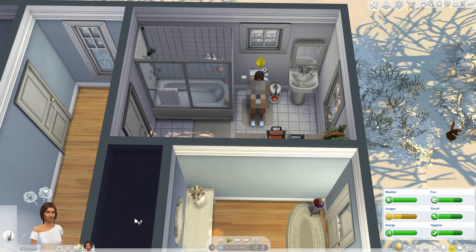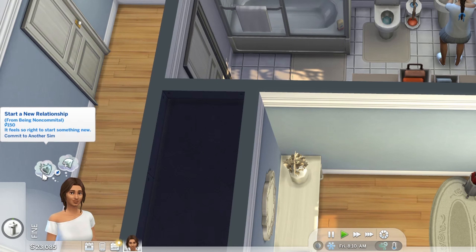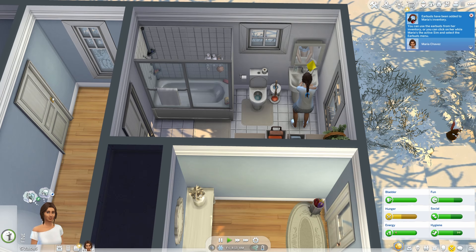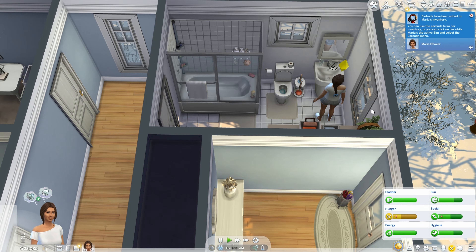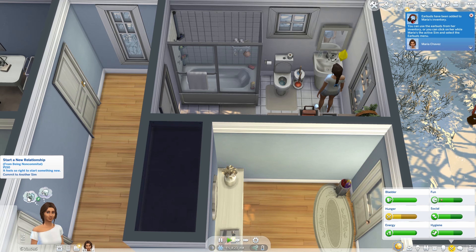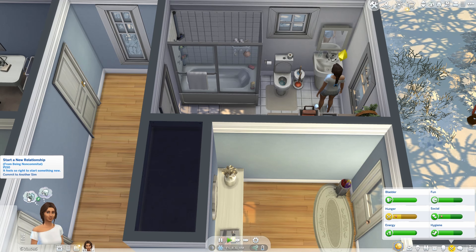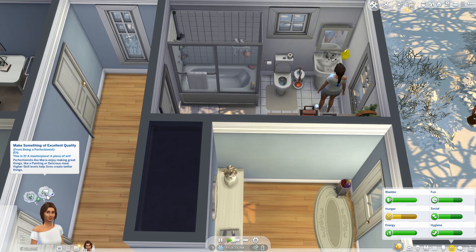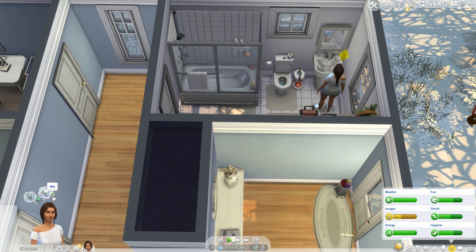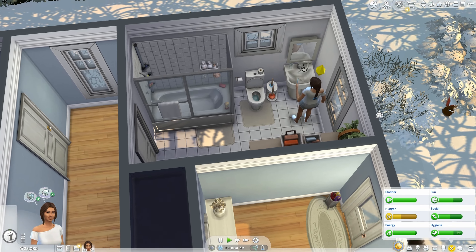I'm really excited to see where her story takes us and how her personality develops. Looking at her whims: she wants to start a new relationship — from being Non-Committal that feels right — and commit to another sim. I'll pin that. Earbuds have been added to our inventory, which is like the rite of passage in a new save file. She also wants to make something of excellent quality, which I'll pin as well — that's from being a Perfectionist.